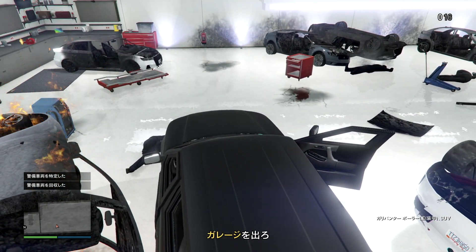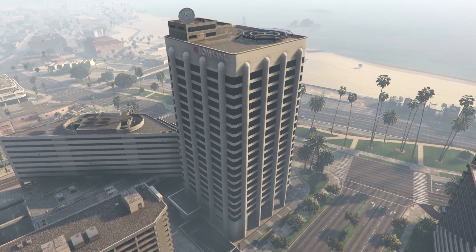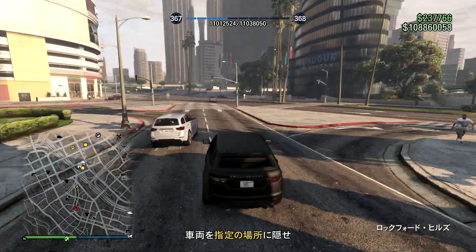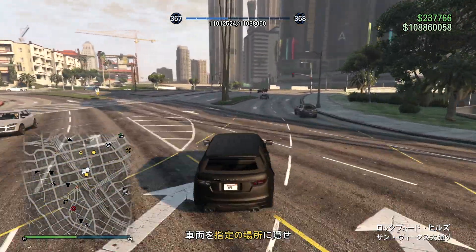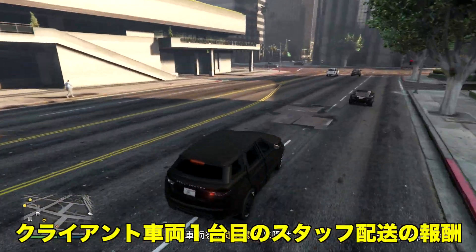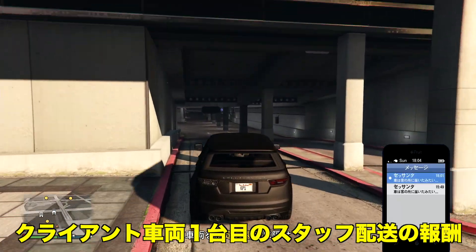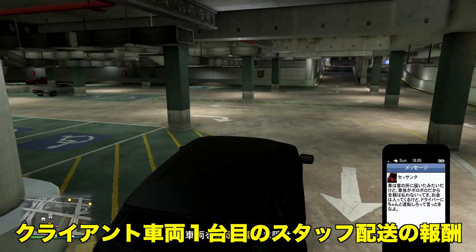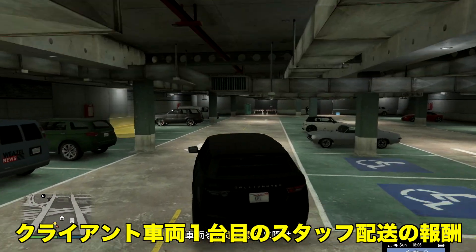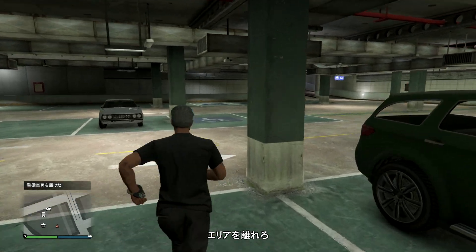この時点で結構ダメージを食らっている場合はスナックとかボディアーマーで回復しておくといいです。エレベーターで下に下がったらガレージのところに行くんですが、爆発物をやりすぎるとターゲットの車両を壊してしまうので注意してください。この車両を回収して外に出ると、バグった武装車が来たりしていますが基本防弾仕様になっています。アルカディアというオフィスの地下に車両を届けます。